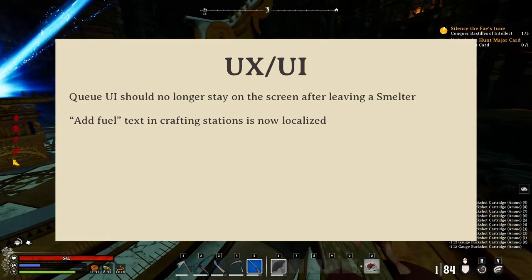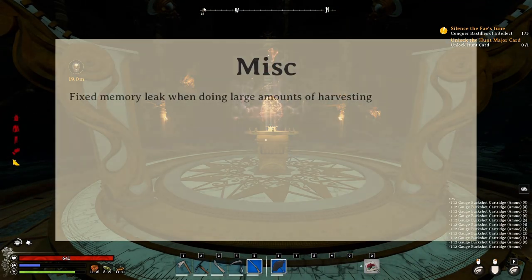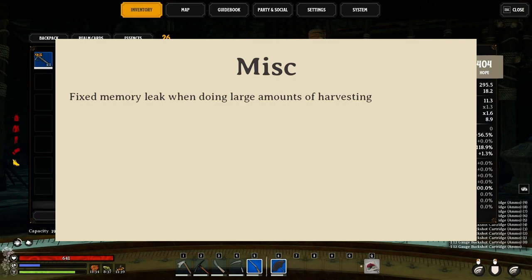The add fuel text has also been localized, which means it should now appear properly in different languages. And finally they fixed a memory leak when harvesting too much stuff.